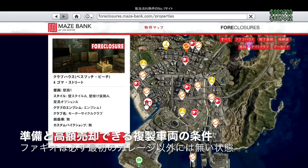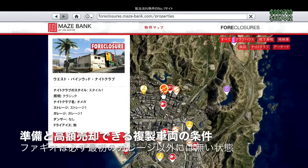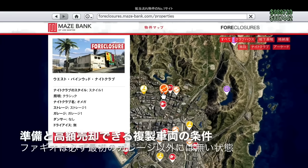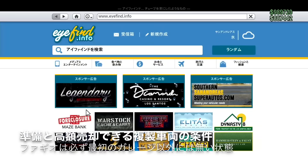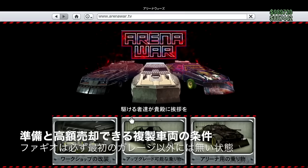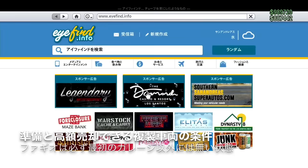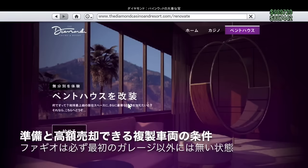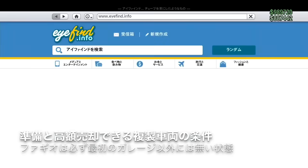クラブハウスはめちゃくちゃ安いところで大丈夫です。北の方の安いところでも大丈夫です。そして複製する車両はナイトクラブ、またはカジノペントハウスとかアリーナとかでも大丈夫です。今回ナイトクラブでなるべくお金がかからないやり方でやっていきます。他の場所でも一応代用できます。アリーナ、またはカジノペントハウスガレージそういったところに複製したい車両を置いておいてもできます。